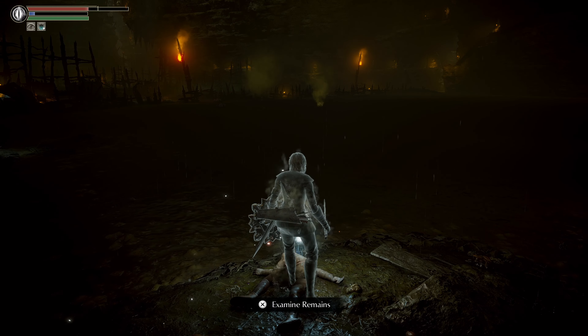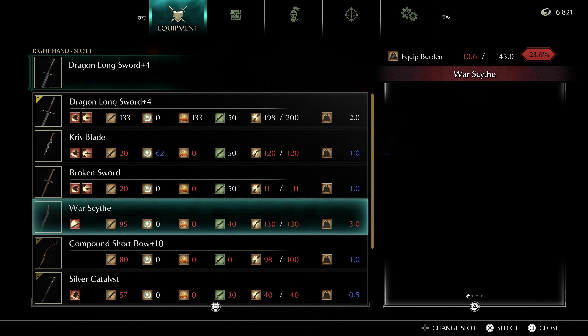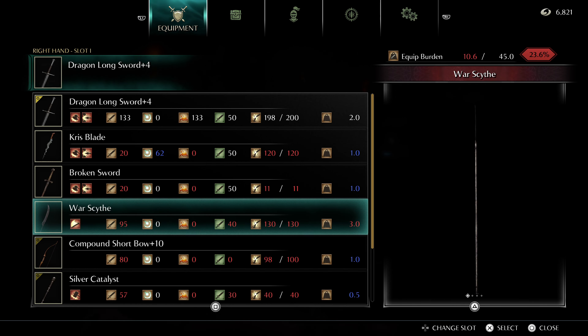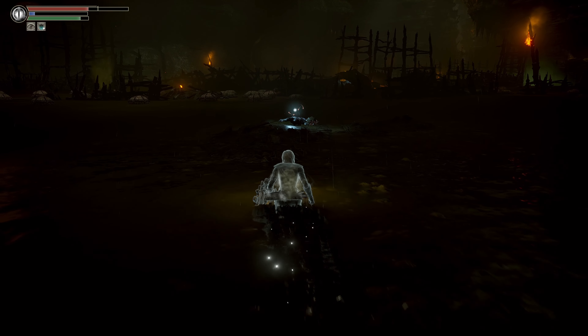The War Scythe is a cool weapon — they stuff it all the way down here pretty far into the game. The cool thing about it is it's light, only weighing three units, with a 13 Strength/Dexterity requirement which is almost nothing. We're just one shy to use it; we could two-hand it fine. It's a Dexterity scaling weapon with bleed on it — low base damage, but good. I've used it before with success.